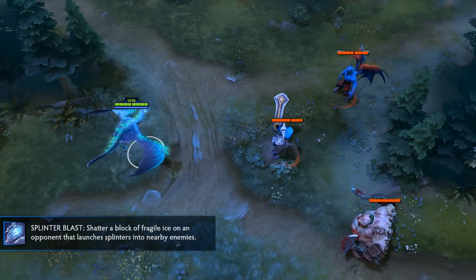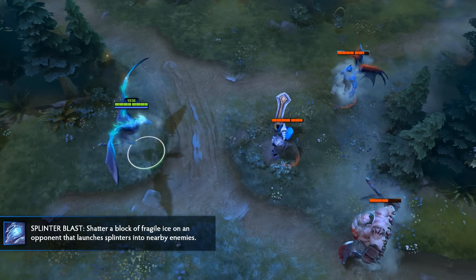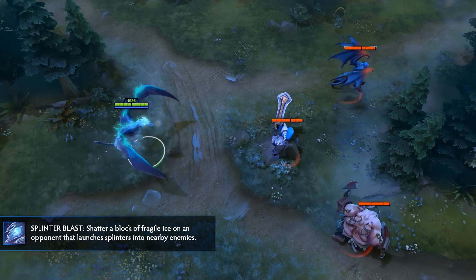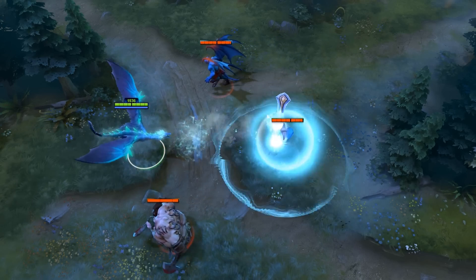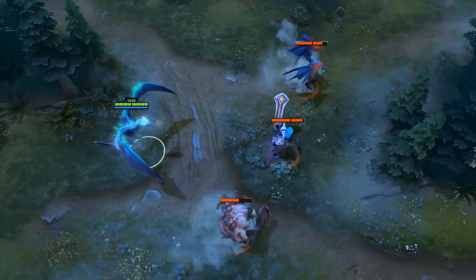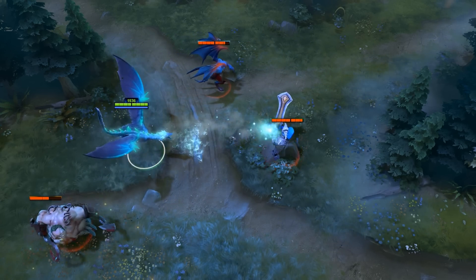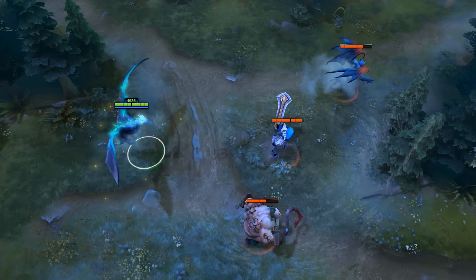Splinter Blast is a single target ability which will fire a shard of ice at an enemy unit. This enemy target is completely unaffected, but once this shard reaches the target, it will break off into active shards that deal up to 340 damage to enemies within a 500 radius. In addition, the secondary targets that were damaged will also be slowed by 25% for 4 seconds.